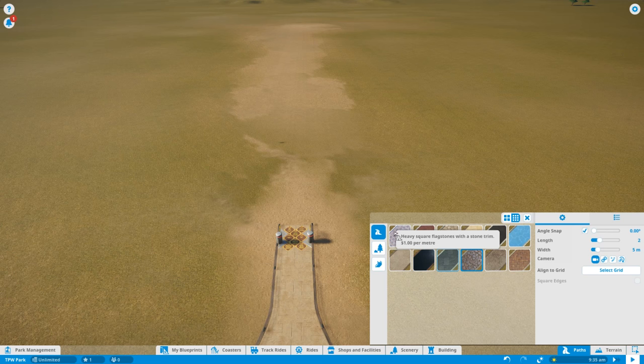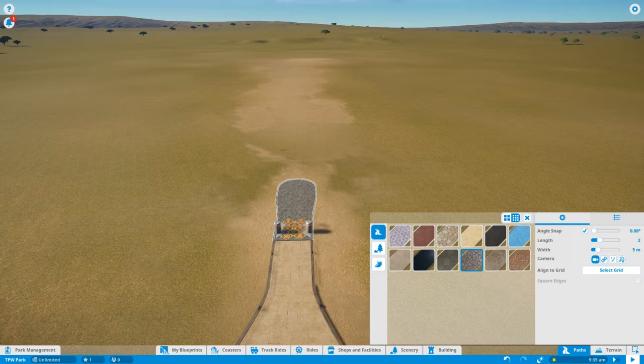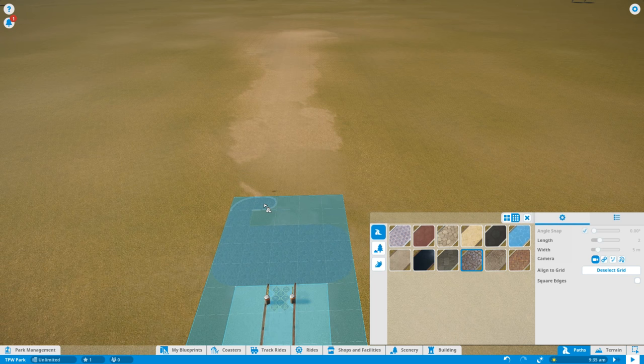I'm going to position my first piece of footpath inside this park. Colourful cobblestones is going to be the best option for my main street style area — this is going to be the main walkway into the park, very symmetrical, with lots of shops and restaurants along the side. I'm going to select the grid mode so I can keep the footpath symmetrical, placing it in squares all the way across. Going five wide — the reason is so when I build the buildings I can overlap them onto this footpath. It's nice and easy to go straight along, nice and symmetrical.